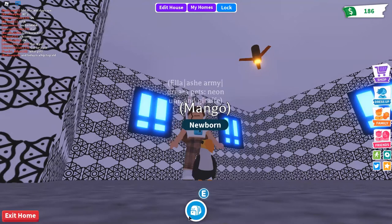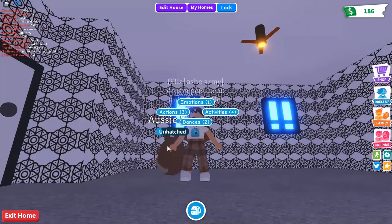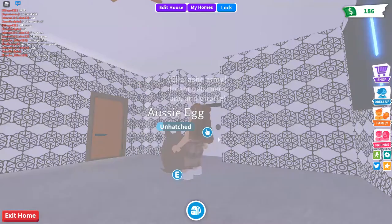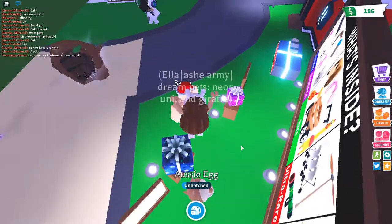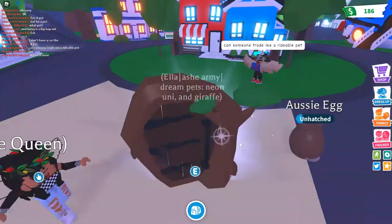I have five Aussie eggs and one cracked egg, so let's hatch some eggs and then we'll take Mango back out. I had 4,000 but I was saving it for the dino eggs. Since the dino eggs haven't come out yet, I just spent four thousand dollars on Aussie eggs and a cracked egg.